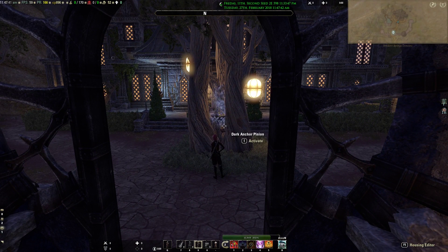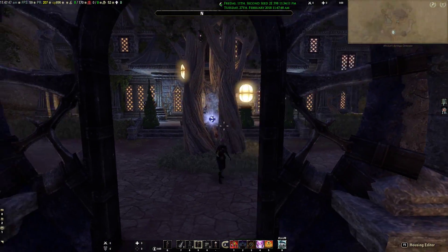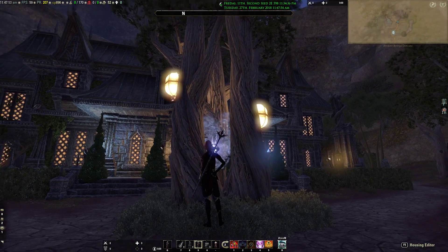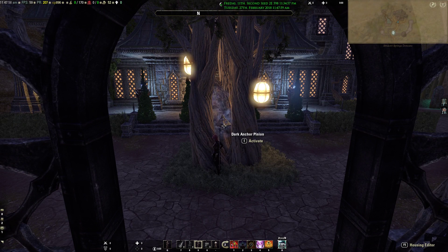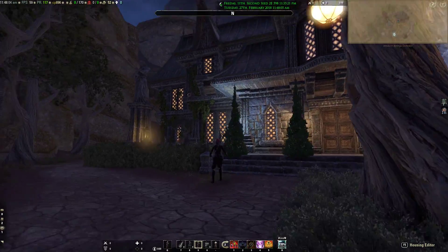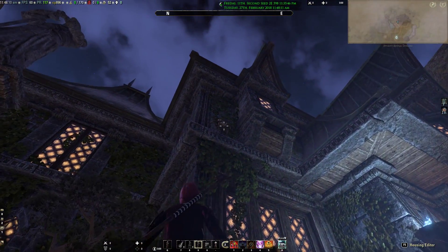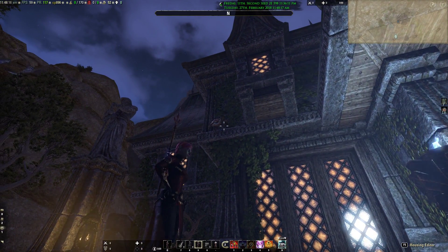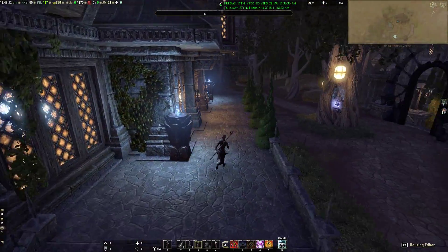We come up to this dark anchor pinion that's being held in by this grouping of trees — nature has risen up to help fight Molag Bal, with some wedding lanterns in the tree. The idea is that the tree will just swallow this thing whole and contain it, sort of like FernGully if you ever saw that — a pretty neat kids movie. A couple of statues on either side, and I've got my little gardener up there who's supposed to be keeping the ivy in check, but he is not succeeding too well. Poor little guy.